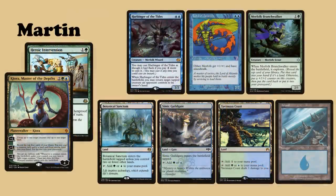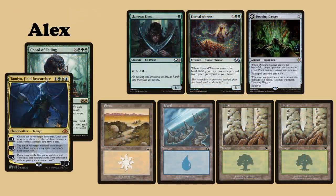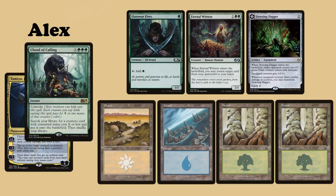My Oathbreaker is Kiora, Master of the Depths, and my Signature Spell is Heroic Intervention. I keep an opening hand of Harbinger of the Tides, Lord of Atlantis, Merfolk Branchwalker, Botanical Sanctum, Simic Guildgate, Yavimaya Coast, and an Island. My Oathbreaker is Tamiyo, Field Researcher, and my Signature Spell is Chord of Calling. My opening hand contains Llanowar Elves, Eternal Witness, Dowsing Dagger, a Plains, an Island, and two Forests.